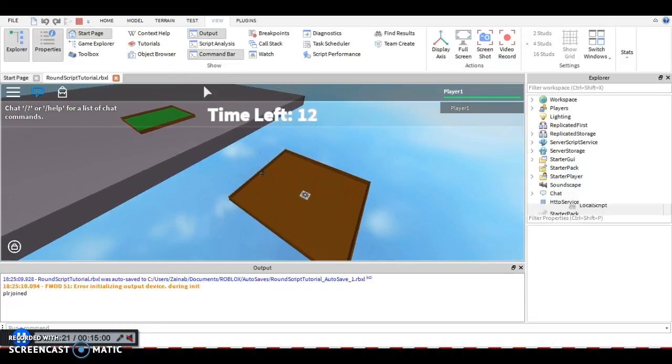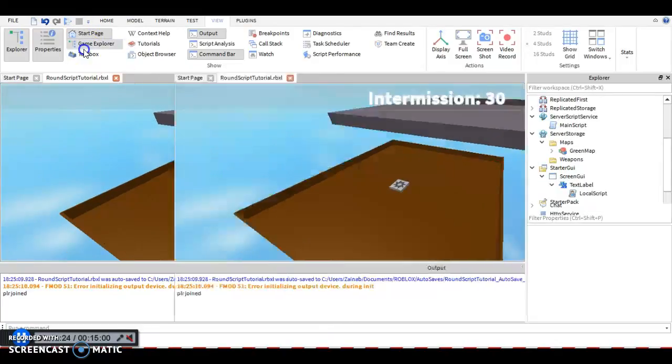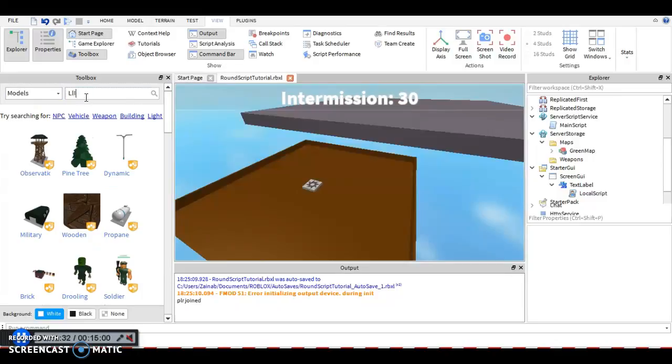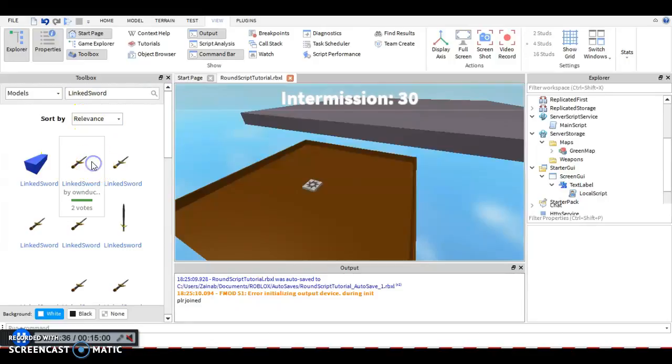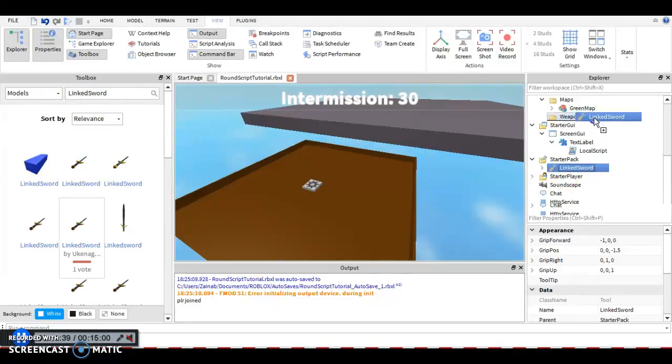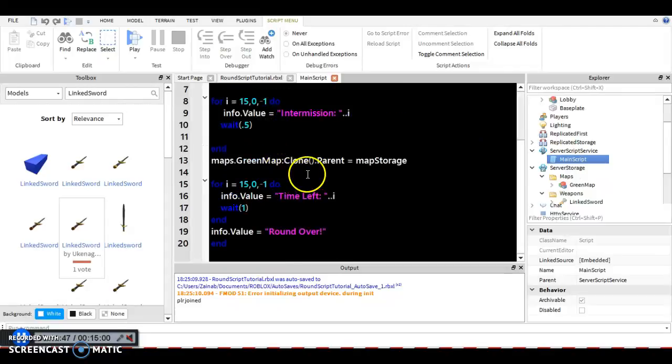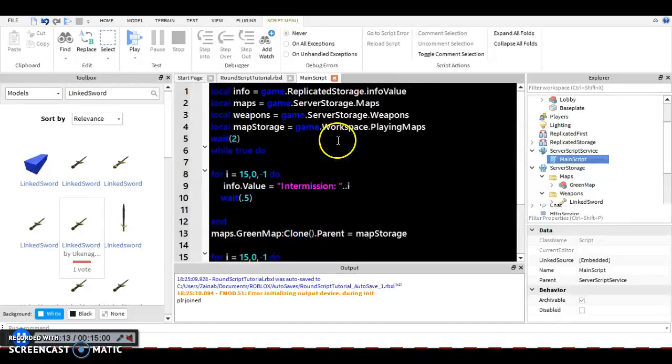Let's test it. I'm going to duplicate the map and take us to the map. There it is — and we should give players a sword. Go to Models to bring it in — there's the sword. We're going to add this into the Weapons folder right there, and then inside the main script we're going to add weapons.LinkedSword:Clone(). Since that involves teleporting players, we're going to do that in the next episode. I'll see you guys next time — goodbye!